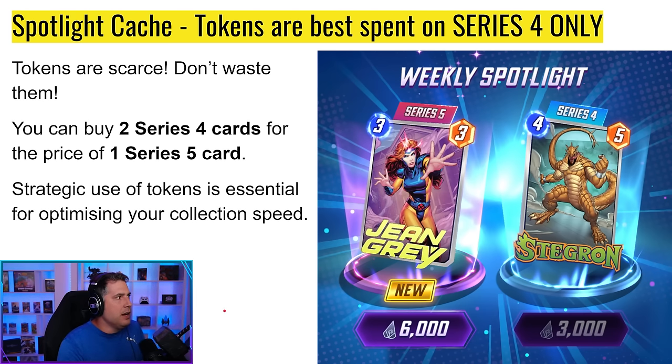Tokens are very scarce now. My opinion: don't spend tokens on Series 5 cards. Spend them on Series 4 cards instead. The logic is simple — a Series 5 card costs 6,000 tokens, but that's equivalent to two Series 4 cards at 3,000 each. If you want a card that's newly released and accompanying a target week, do the caches first. If the week is ending and you haven't pulled it and you're out of caches, then consider spending tokens. Buying Series 5 with tokens is greatly reduced in value now.